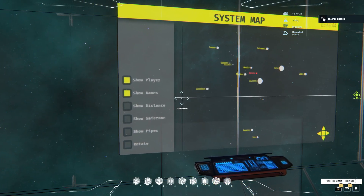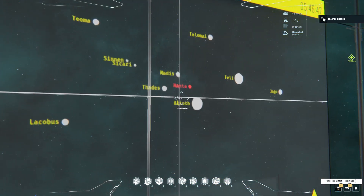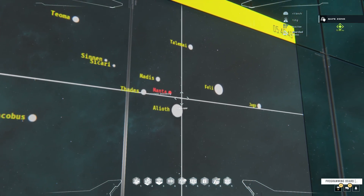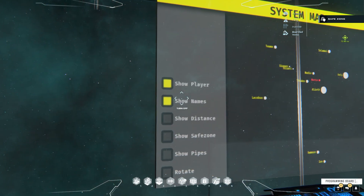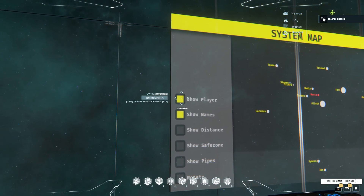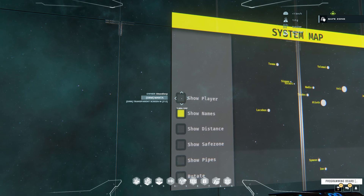So now we can also toggle off showing the player. If you can see a little red dot here, that's me and my ship. It's accurate for where I am in the system — just kind of here between Mass and Alioth. Going to disable, enable, disable, enable.